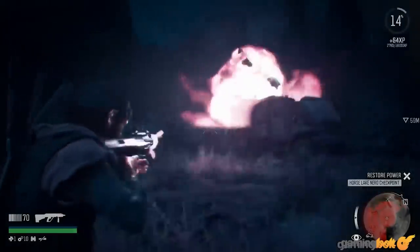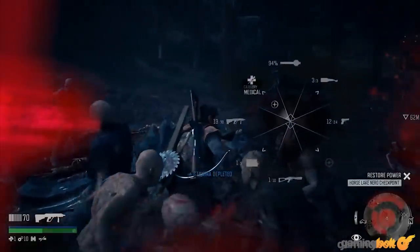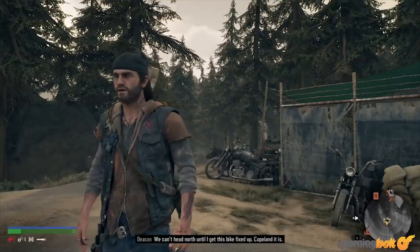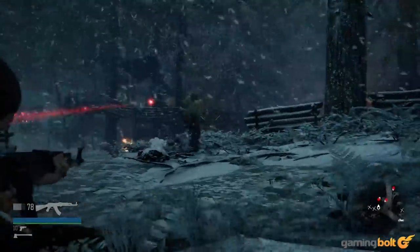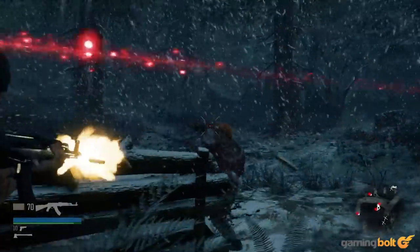Then there are the roaming hordes, sometimes up to 500 at once, which must be eliminated. Deacon will also receive new missions via his radio after progressing enough. New missions and quests may also pop up when exploring, while others can be added to the journal by studying maps. Missions and bounties can be completed at various camps to raise trust, which unlocks better items and upgrades to purchase.